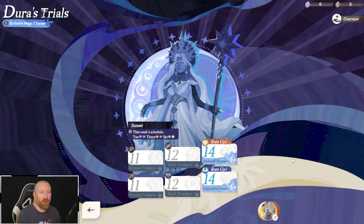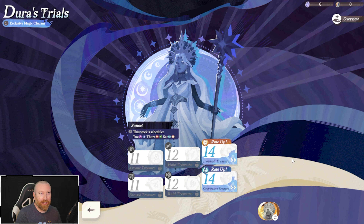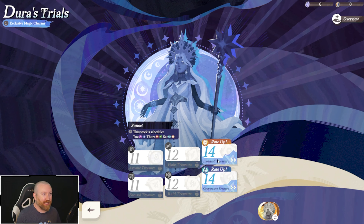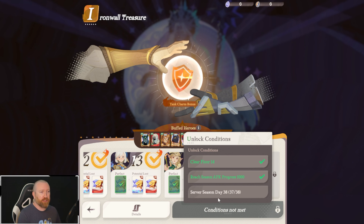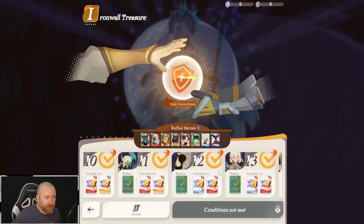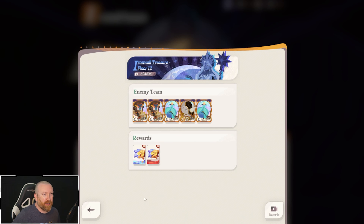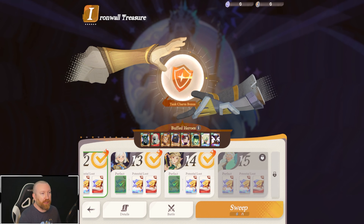What's up guys, Berry Game here back with some more AFK Journey. Today we're gonna be talking about these mythic charms we're getting now from Dura's Trial. Not everybody is going to be there yet, but we're getting to the point where we're upgrading our tiers very quickly. We're basically being locked at this point on our account based on the season day, and other people are most likely going to be stopped on their AFK progress.